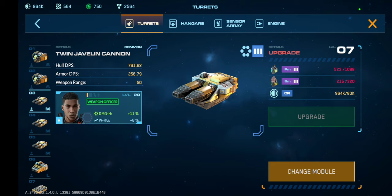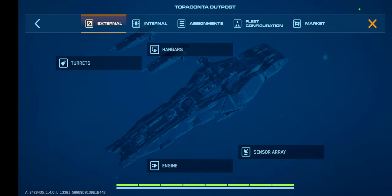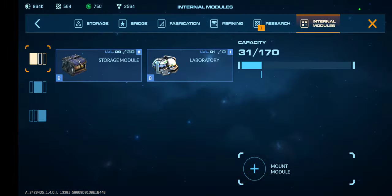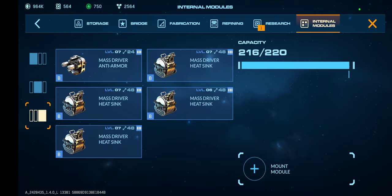They're all pretty much as upgraded as I can get them because the rare earths are hard to grind out, but I'm getting there. On the internals, they changed it again — I have a storage module with my laboratory, two T3 fabs, two T3 refineries, a mass driver anti-armor, and four heat sinks for the mass driver.